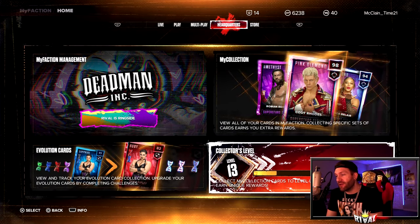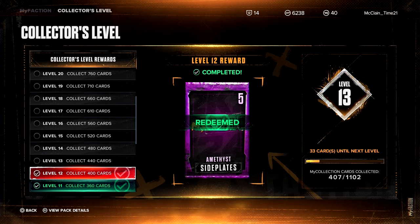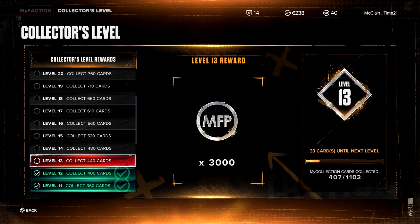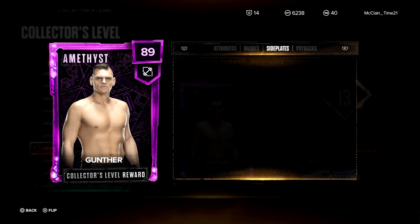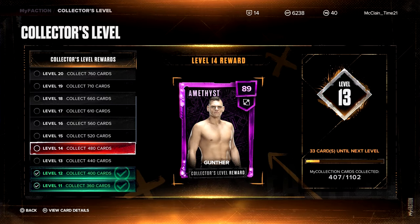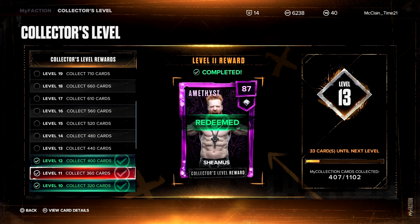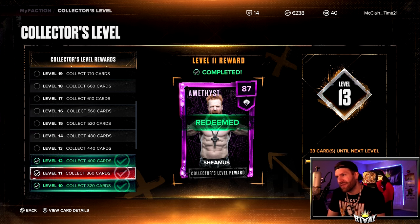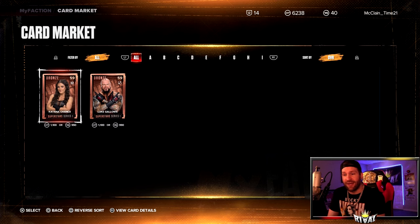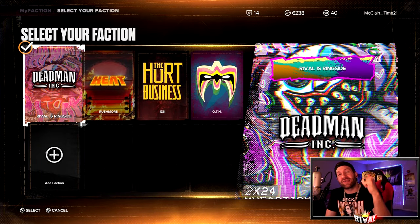That's gonna do it for the pack opening. We did not pick up any Oddities, but we did get a ruby. As far as the collection set reward goes: currently at 407 cards collected, 33 away from the 440 tier, and 73 cards away from the 89 Amethyst Gunther. He's good — he's an 89 ruby with solid badges — but Sheamus is better. There is no debate, Sheamus is better than Gunther. To get Sheamus, I needed around 50 cards, had about 90,000 MyFaction points, went to the card market, went all the way down to the bronze cards, and just bought them out.